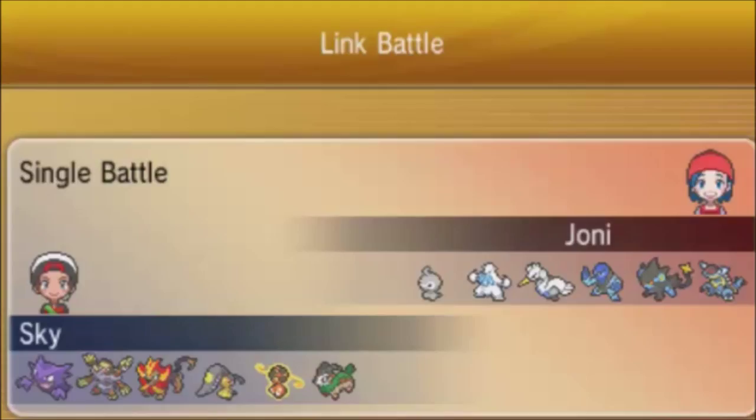Looking at her team, Castform stands out really well. She's also got Beertex, Swana, Sawk, Luxray, and Armaldo — a very threatening, offensively heavy team, not that bulky. My team looks similar but without the rain dance theme. I have Haunter, Pyroar, life orb Rotom, and Gogoat.